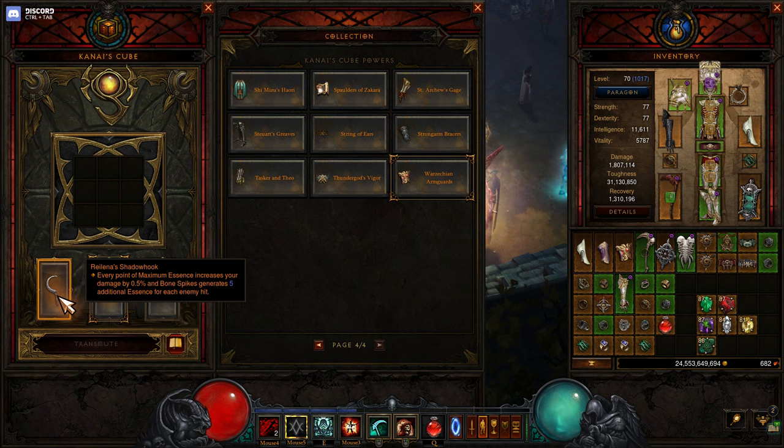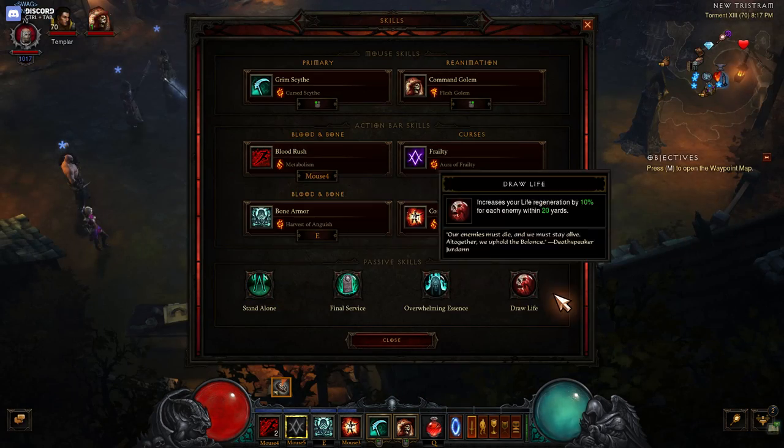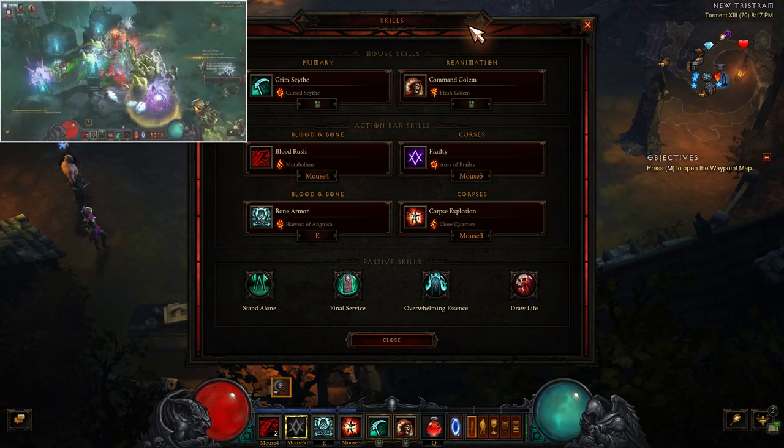The weapon in the cube is Raylena's Shadow Hook. This is just giving us extra damage — it's really straightforward, we're just getting extra damage out of this.